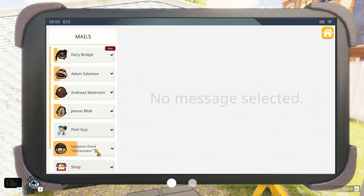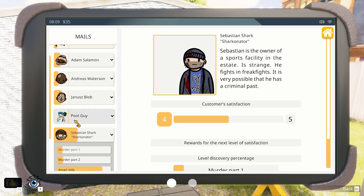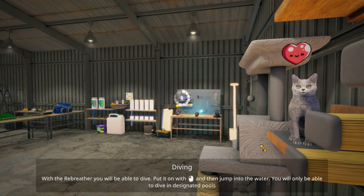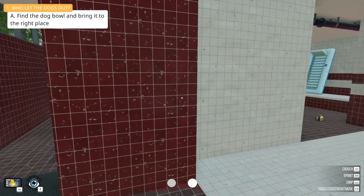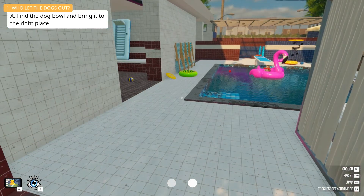We're jumping into one of the new levels. If you remember, we had Murder Pool Part 1, Part 2, and now we have Murder Pool Part 3. Oh look, a little kitty cat — I'm not a big fan of cats. Anyway, I've spent quite a bit of money so we need to start working.